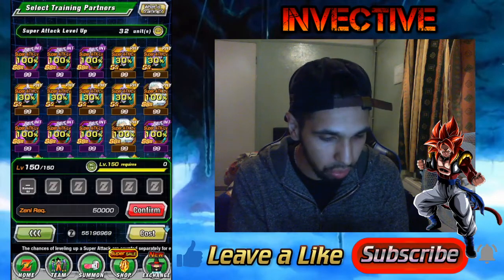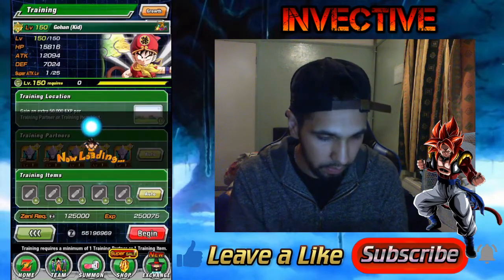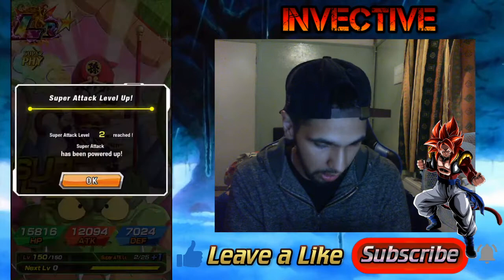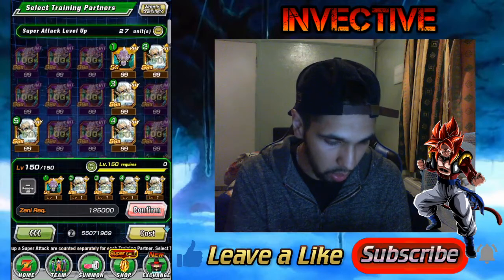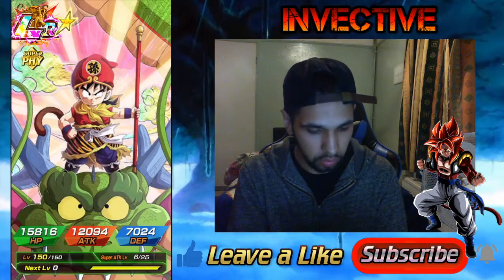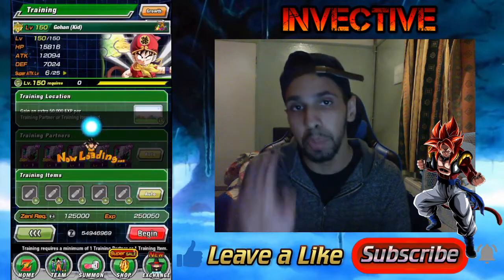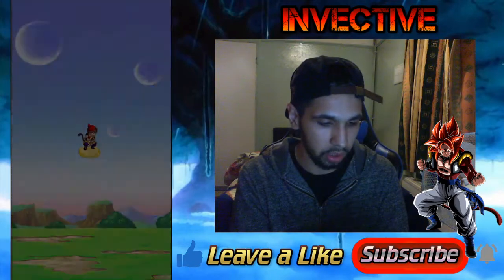Now we're going to go ahead and train this guy up. Let's put all the dozing kais in first. He comes as an LR, so you're going to have to use kais, elder kais, or dozing kais — good luck with that. I'll increase it by four. We've got all the battle mastery medals, so I'll be able to grab some extra elder kais in just a second.